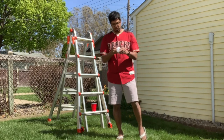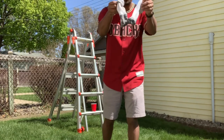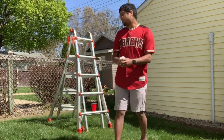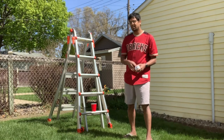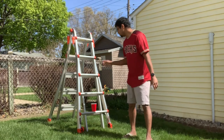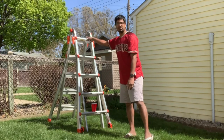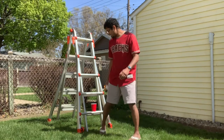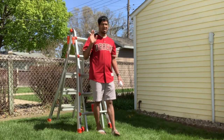You'll take about five pairs of socks and put them together to make a ball, like that. You're going to start with 50 points, and each throw subtracts from that total count. You want to knock the cup off of each rung, so you want five levels.